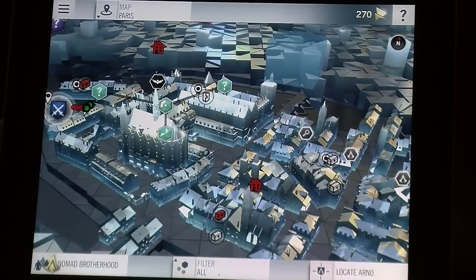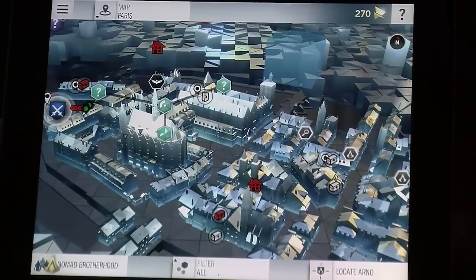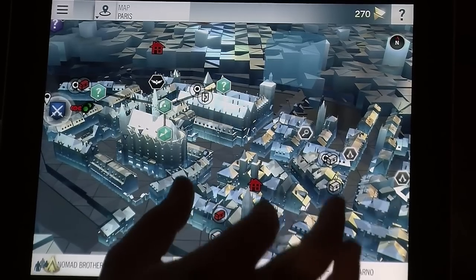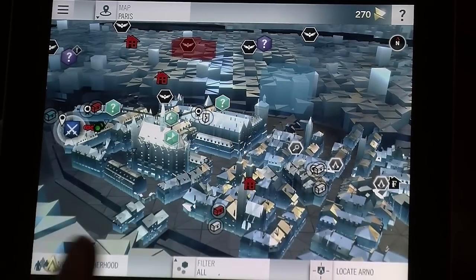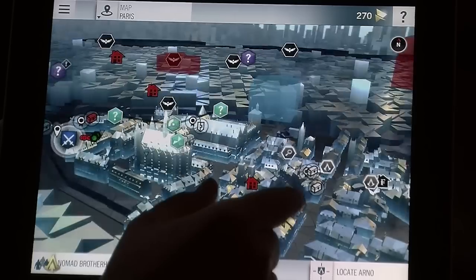Hello, my name is Marie-Eve Vignola. I am the lead game designer on Assassin's Creed Unity companion app, and today I will show you a little demo. So the main feature is the world map. Basically, this is the exact same world map that you can play with in an Assassin's Creed console game.